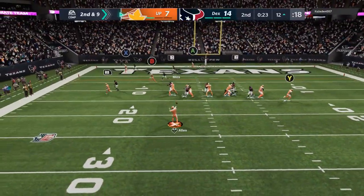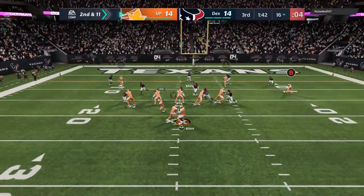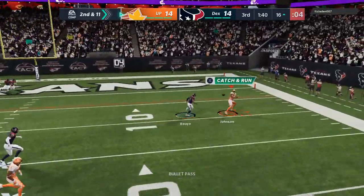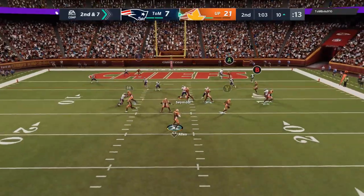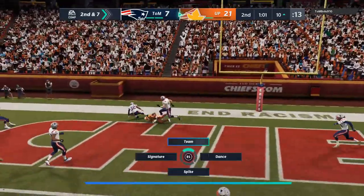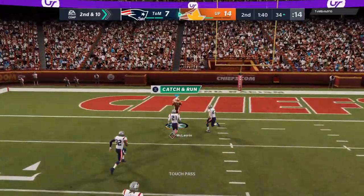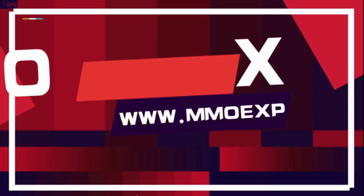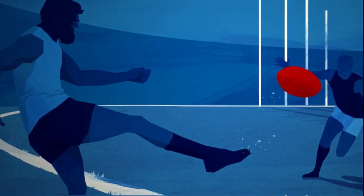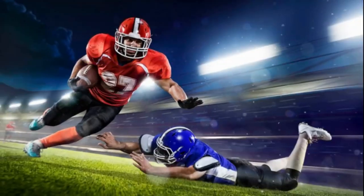This video is brought to you by B.A.R.C. Need fast, cheap, reliable MUT coins? Go to MMOXP.com for the cheapest coins on the market, and use discount code MONEYSHOT for an additional 5% off your next order. Link in the description below.